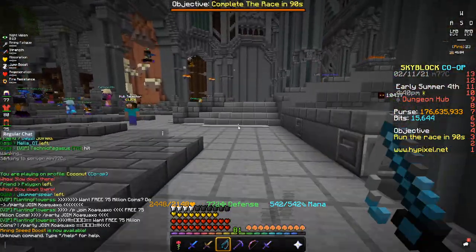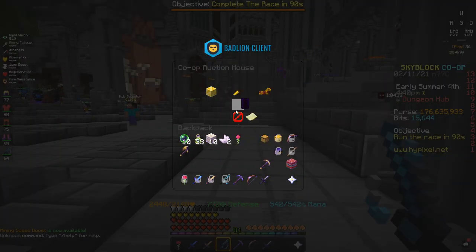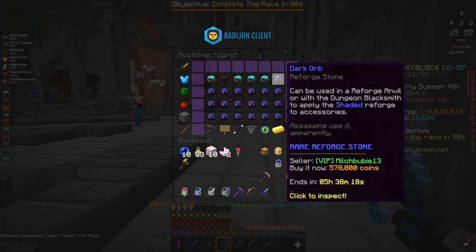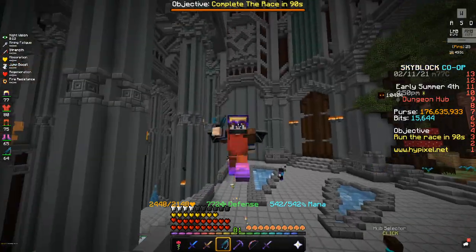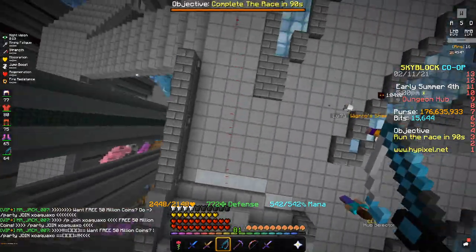The Shaded reforge comes from the item called the Dark Orb. It is a drop from Floor 5, and it costs 500k to 600k to buy, and then it costs more depending on how many talismans you have to put it on.